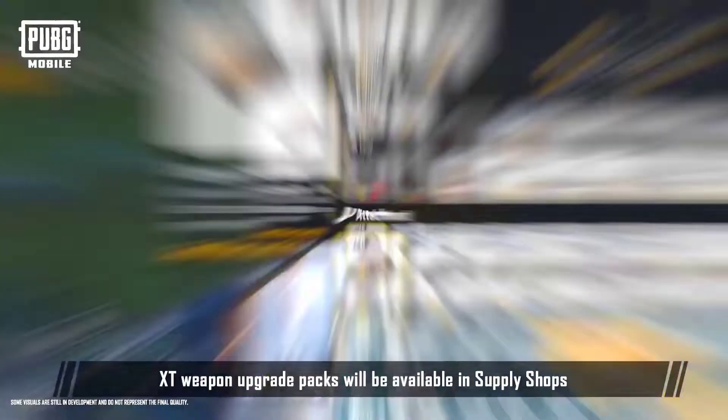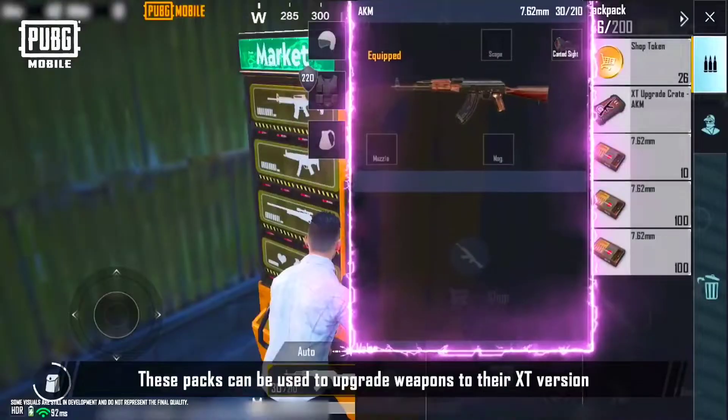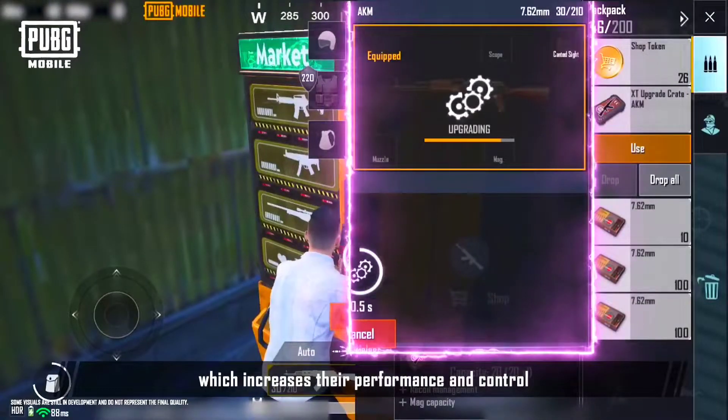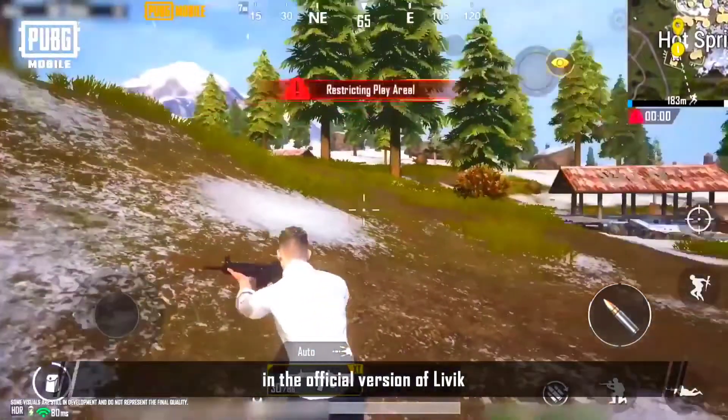At the same time, XT weapon upgrade packs will be available in supply shops that appear in fixed locations. These packs can be used to upgrade weapons to their XT version, which increases their performance and control. These upgrades will be immensely helpful in battle in the official version of Livik.